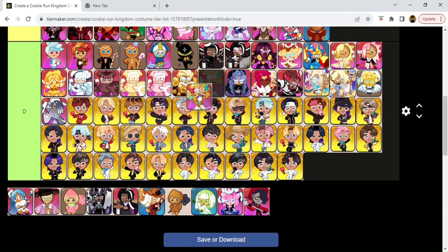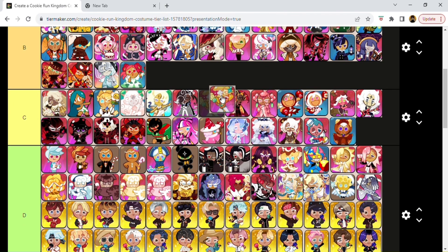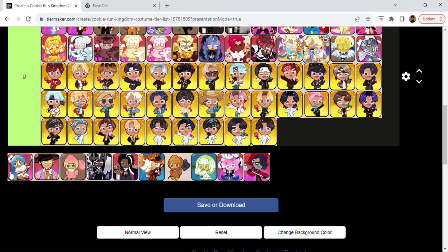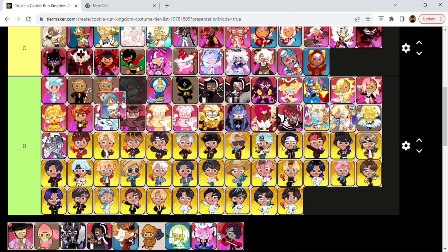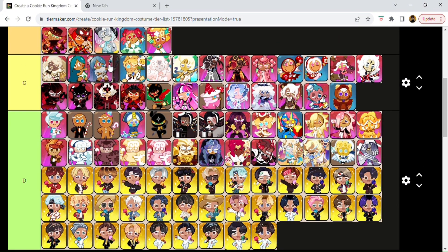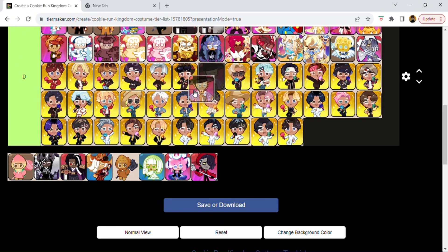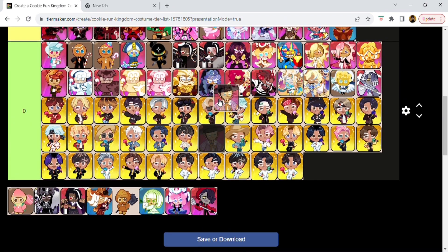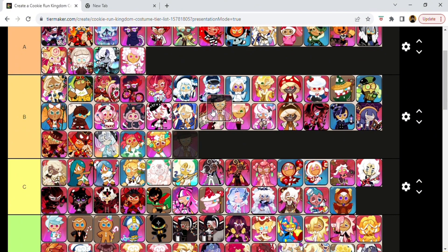Mango Cookie's Traveler outfit — this gives Hawaii kind of vibes. I like this one. I give it probably a B. This is like a snow outfit for Tiger Lily Cookie — I give this probably a meh C. This is Almond Cookie's holiday outfit — this one I feel like is a bit meh. I feel like they could have done better. It's a Korean holiday thing so I don't know if it's what it's supposed to look like. Probably a B or a C.